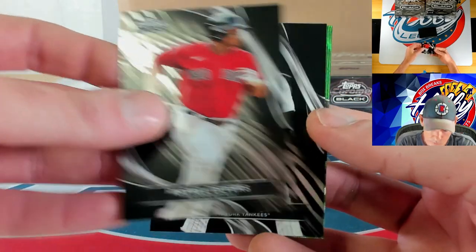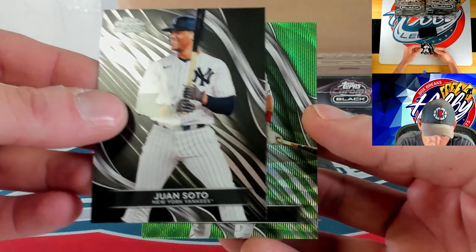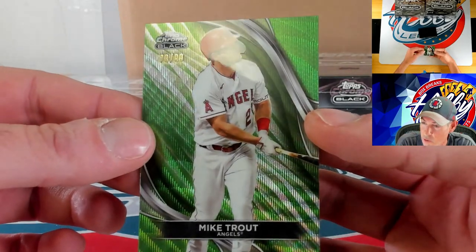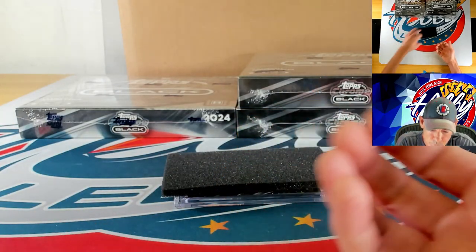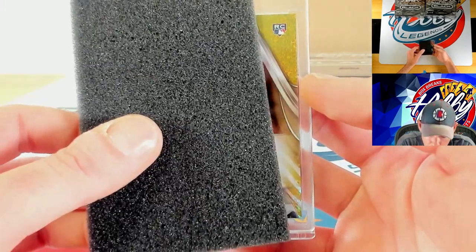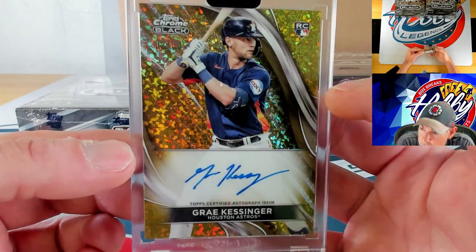Rafael Devers, Juan Soto in the pinstripes — second time we found a Juan Soto base card. More Trout — some numbered Trout this time on the green to 99, 78 of 99 for Mike Trout. Our autograph is going to be a gold mini diamond — Gray Kessinger on the gold mini diamond, number 2 of 50.